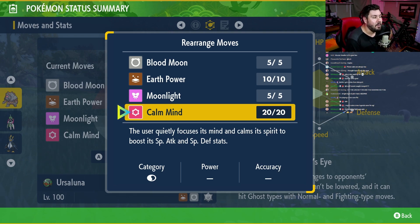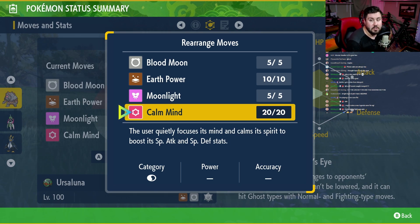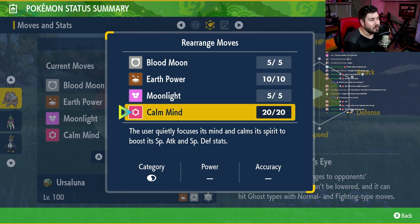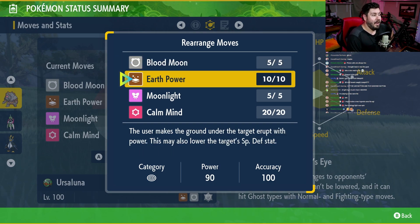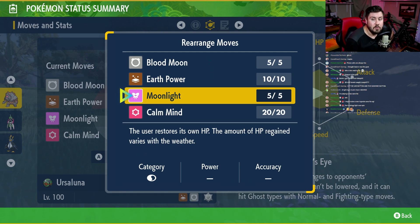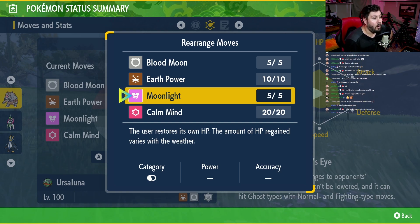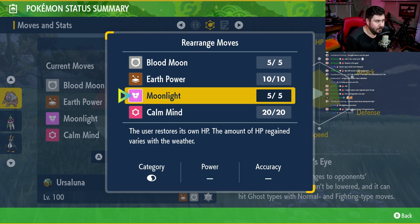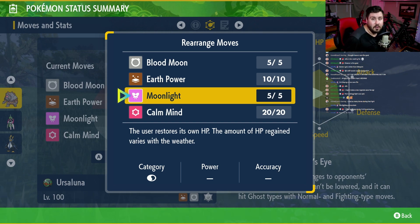That is the build. The basic strategy is to come in the first couple of turns and use Calm Mind to boost your Special Attack and Special Defense. After that, start spamming either Earth Power or Blood Moon — basically Blood Moon, then Earth Power, then back to Blood Moon. If your HP starts getting too low, use Moonlight to restore it. This is especially good if you're going into a raid with somebody using Weather moves, because Weather moves will increase the amount of HP you get back. Super useful build. Super broken. Let's see what it looks like in a raid.